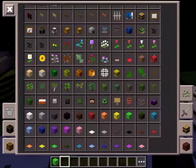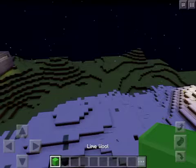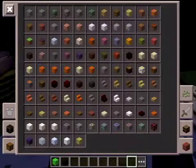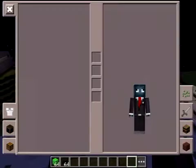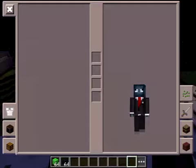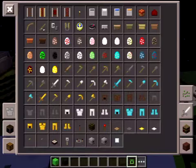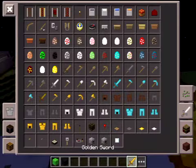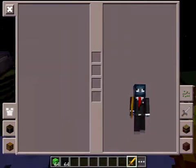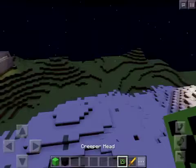Literally all you need for this is some black wool and lime. And yes, to keep ourselves motivated and remembering what we're going to do, we're going to hold a creeper head, and a buttered sword, and creeper heads, but mainly a buttered sword.